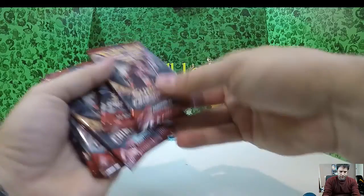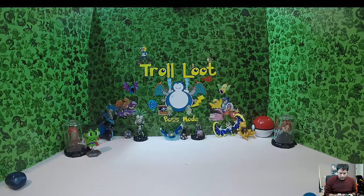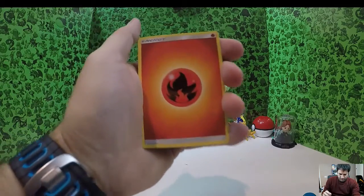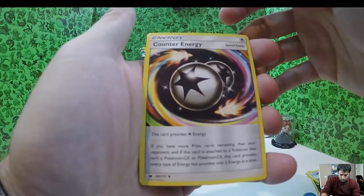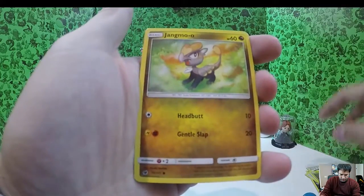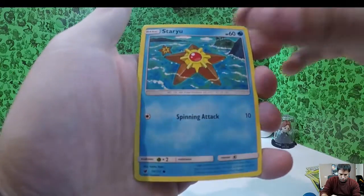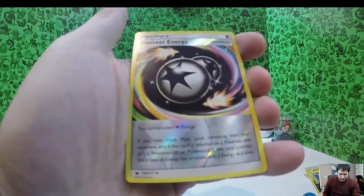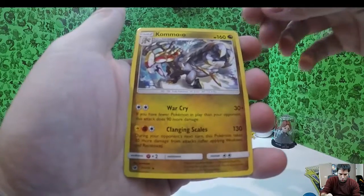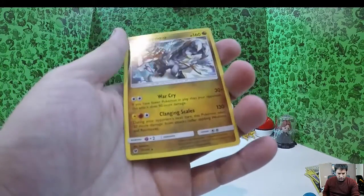Pack 1! One, two, three, four — Steel energy, Fire energy, Zweilous, Miltank, Counter Energy — nice, that's very cool! Shelmet, Jangmo-o, Staryu, Houndour, Gastly, a reverse foil Counter Energy, and Kommo-o as the rare. That's pretty cool — would have loved a holo but still pretty cool.